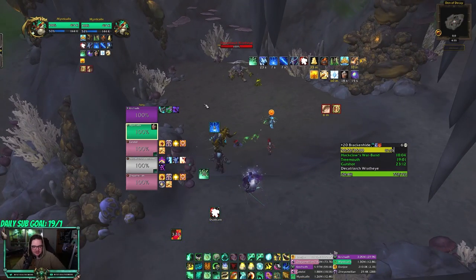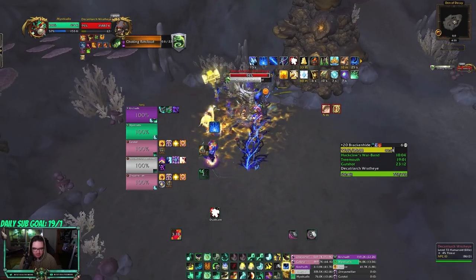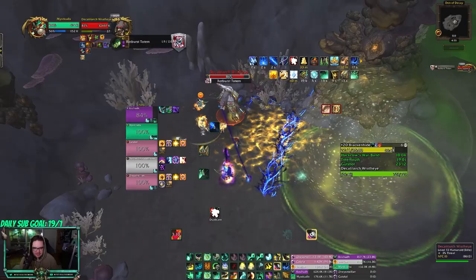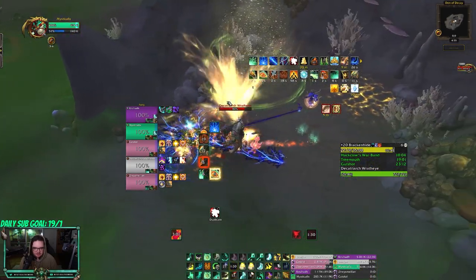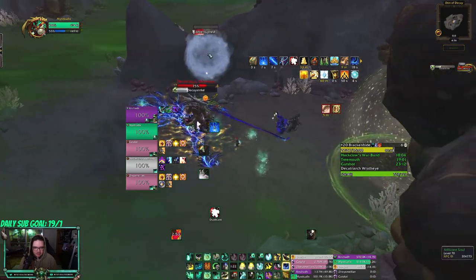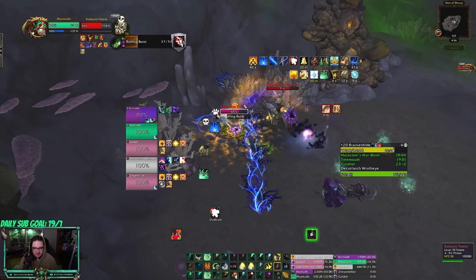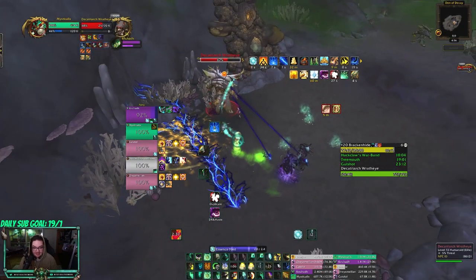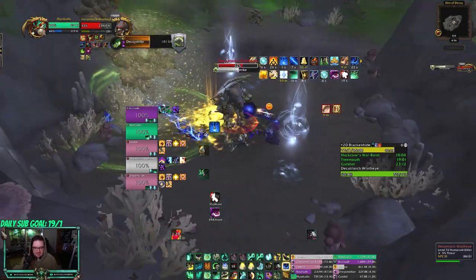Mana should be fine. This boss doesn't do too much — he does have a few mechanics. He summons the Choking Rock Loud, which is just a bunch of bugs — you don't want to stand in that circle. Decay Strike is a frontal or just hitting the tank. Rot Burst Totem is this totem right here that you need to kill or it does AoE damage — I'm just gonna Todd it. And that's pretty much the fight. There is one more mechanic where you need to save cooldowns — it's called Decaying Strength. I'm gonna use Diffuse Magic and use my Shailoon's Gift right towards the end of the cast. That's the main mechanic that can kill you. You can rotate your Diffuse Magic with your Dampen Harm.